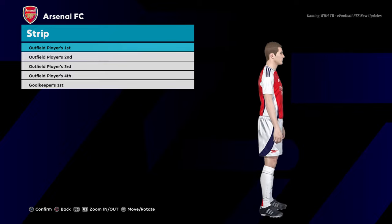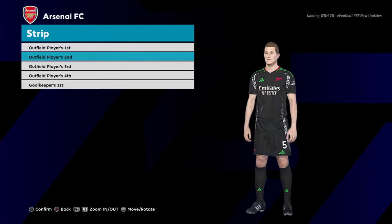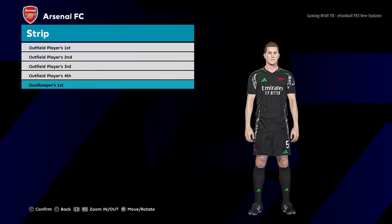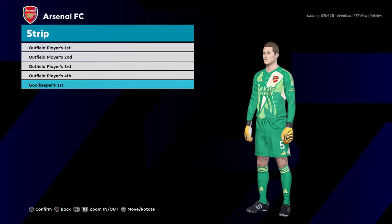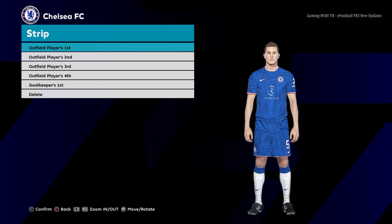Here is Arsenal. You guys can see this is the home jersey of Arsenal, and here is the away version. It's the official version. And here is the goalkeeper version as well.